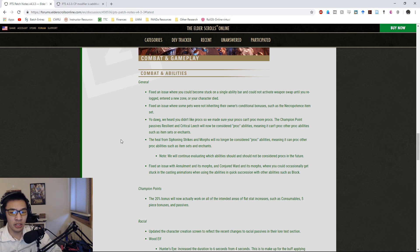PTS 4.3.3 - we're going to skip right ahead to the combat and gameplay section. One of the big things here is they've changed a couple of things to be considered proc abilities. They changed the Champion Point fastest resilient and critical leech to be considered procs, so they can't proc other proc ability sets. Same thing with the heal from Siphoning Strikes and its morphs - they are not considered proc abilities, so they can proc other proc abilities. This is probably more of a PvP thing, less so for PvE.